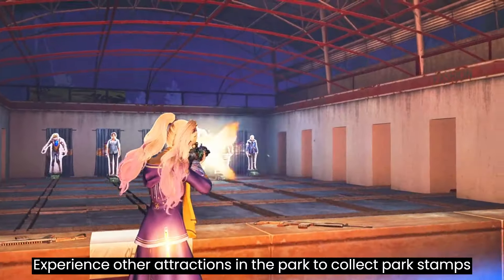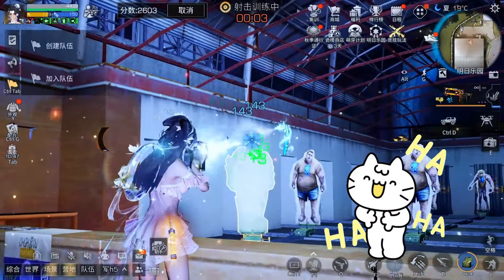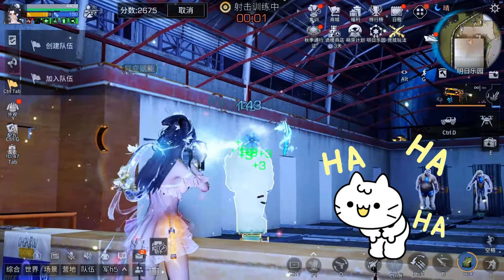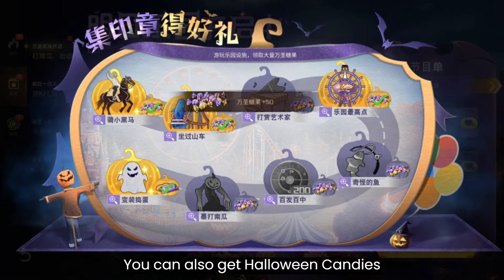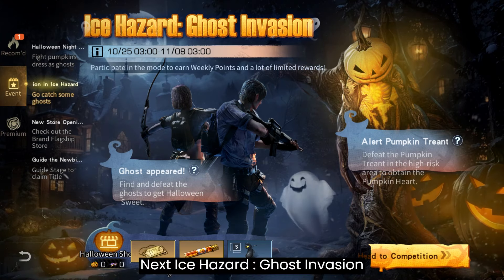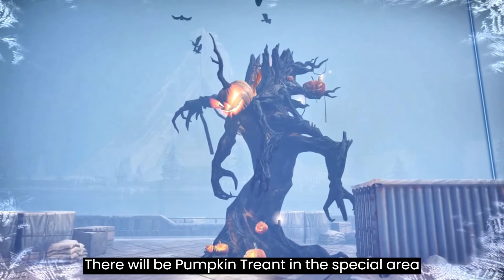Experience other attractions in the park to collect park stamps, and you can also get Halloween candies. Next up: Ice Hazard Ghosts Invasion. There will be pumpkin trends in this special area.